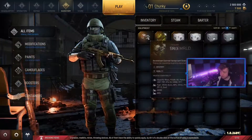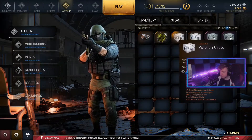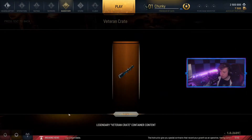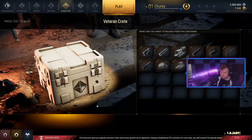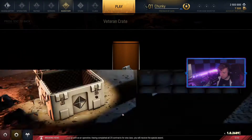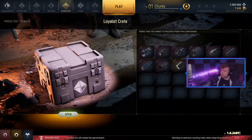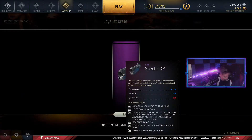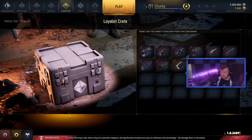I got a sight — a legendary scope! What can I put that on? We'll have a look. There's a Veteran Case — a couple of suppressors, scopes again. Got a big daddy scope over here. Let's open another Veteran Case. Got a nice little holographic sight. And then we got Loyalist Crates — couple of scopes out of that, which ain't too bad.